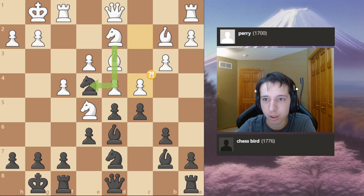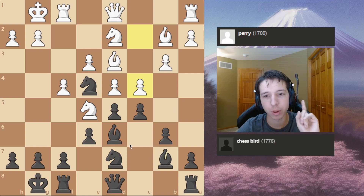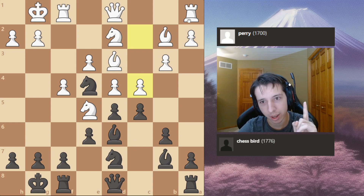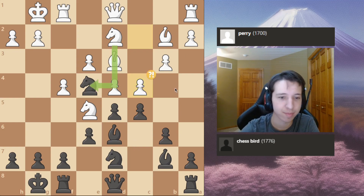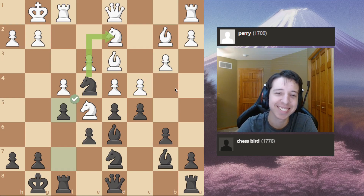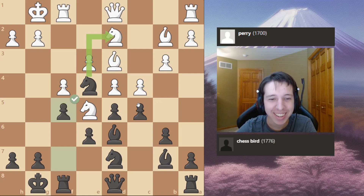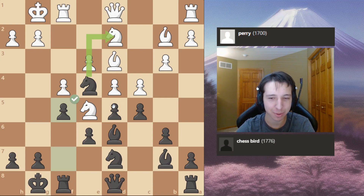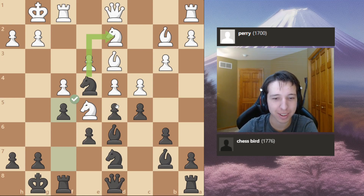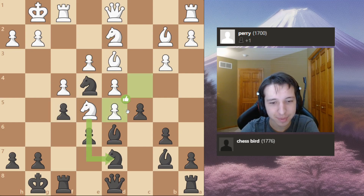And my opponent plays C4. Now here I chuckled to myself, because if you notice, everything else in our position is completely symmetrical except for one thing — F5. So if you take a close look at this position, everything that White has, I also have, which is kind of funny. That's why I chuckled.